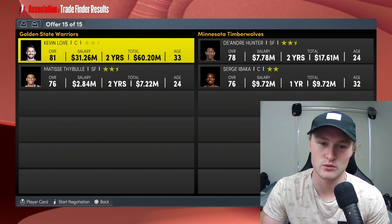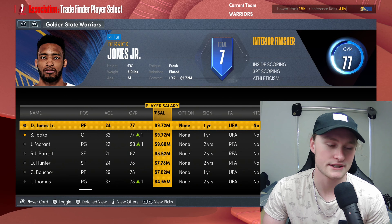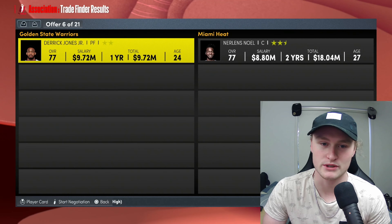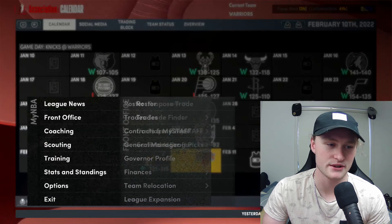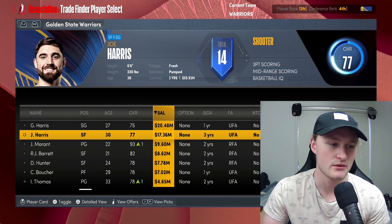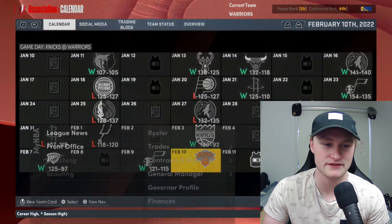We can trade for DeAndre Hunter — that could work for us. We also get Sergi Barker. With Derrick Jones Jr. we can get ourselves nothing. Let's go Sergi Barker by himself — first-round pick and Joe Harris. I will take a first-round pick and Joe Harris. And then Derrick Jones Jr. gets us a first-round pick as well — from the Lakers or the Mavericks. I'm going to take the Lakers deal because Gary Harris is on an expiring deal. His cap will come off next season. Can we get another first-round pick for Gary Harris? No first-round pick for Joey Harris, that's fine. Chris Birch from the Clippers — we also have to give up Gorgie Dang. I don't mind.